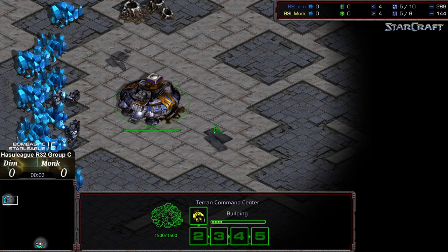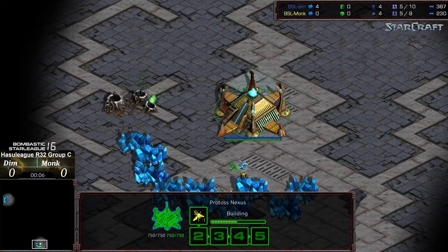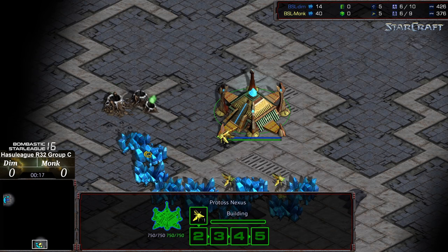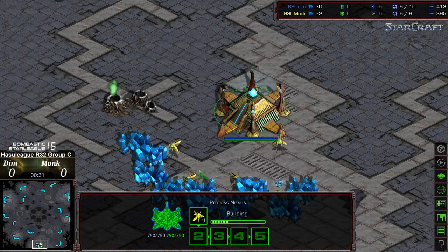Hey guys, welcome to another commentary done by Diggity. Upper left hand corner we have Dim starting as the blue Terran at the 6 o'clock location. We have Monk starting as the yellow Protoss.